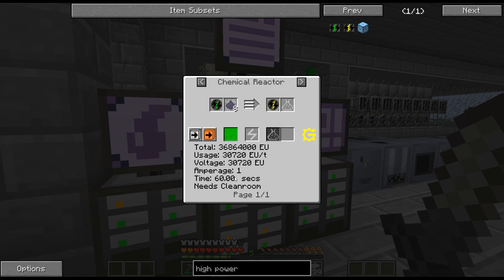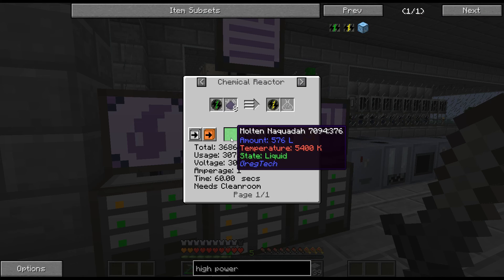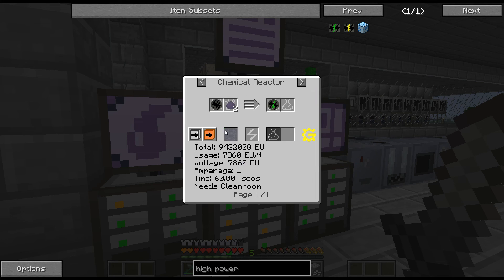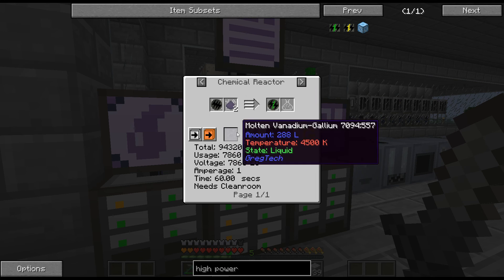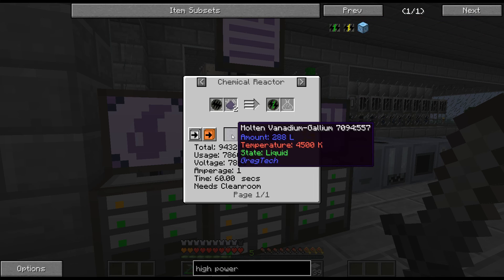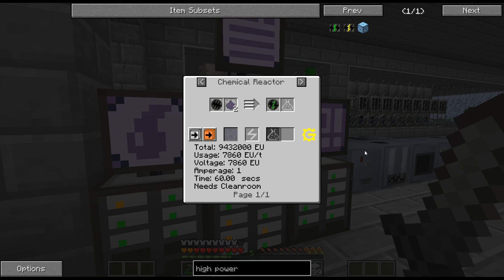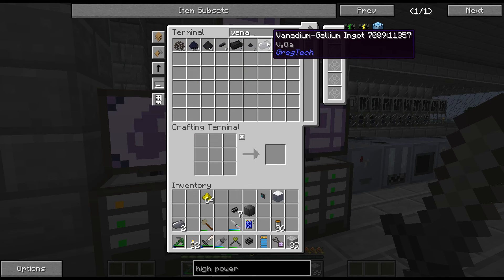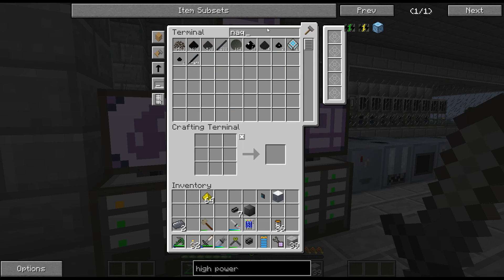The cutting machine I still don't have though, unfortunately. So I need four Naquata and two Vanadium Gallium. I don't really use these very often, so I'm thinking I will just manually extract that stuff as needed. So if I need one — we'll throw like two Vanadium — and then I'll do like Naquata. Obviously I need to cook up the Naquata.